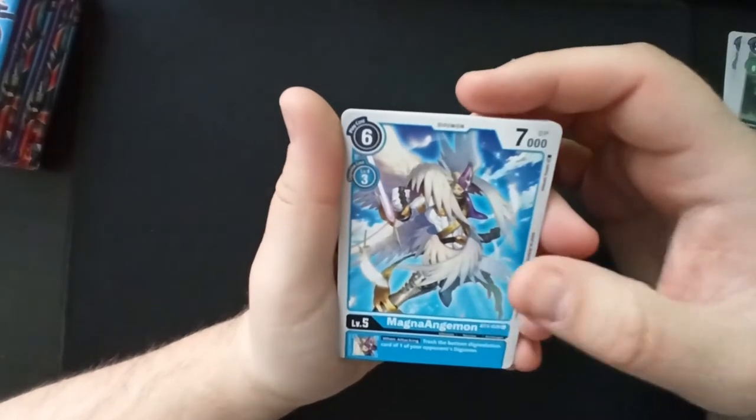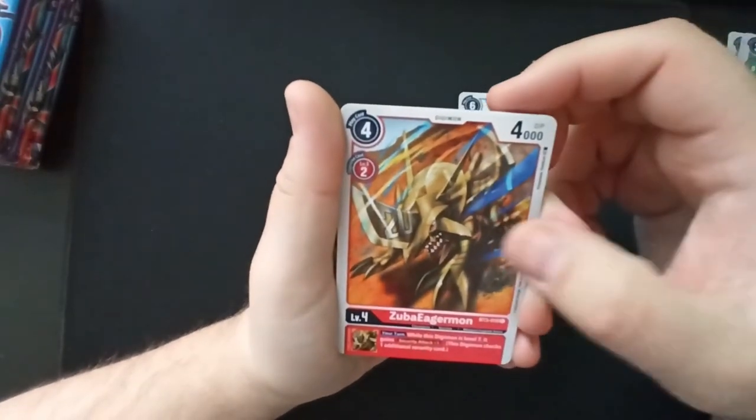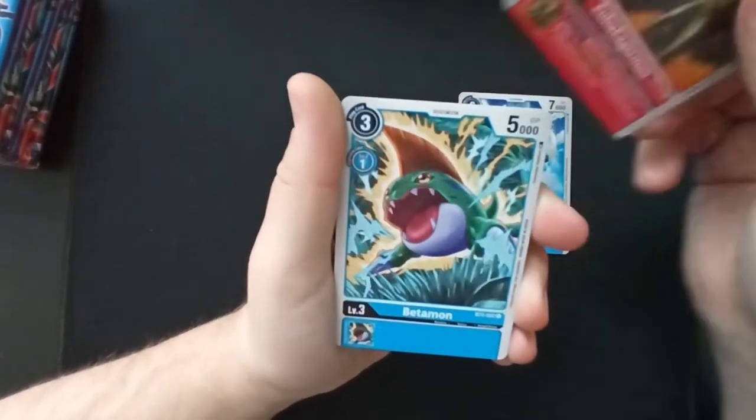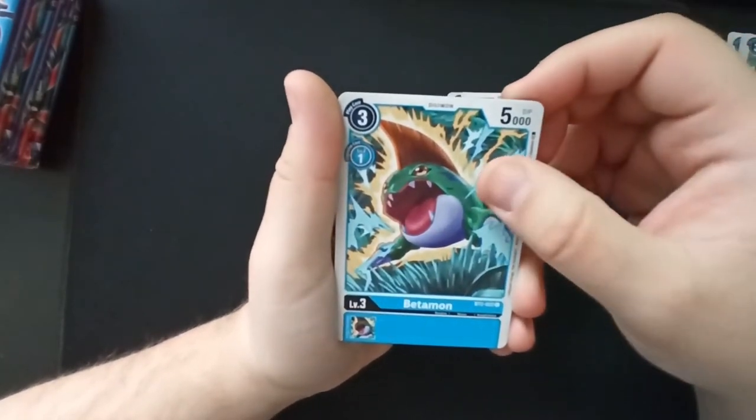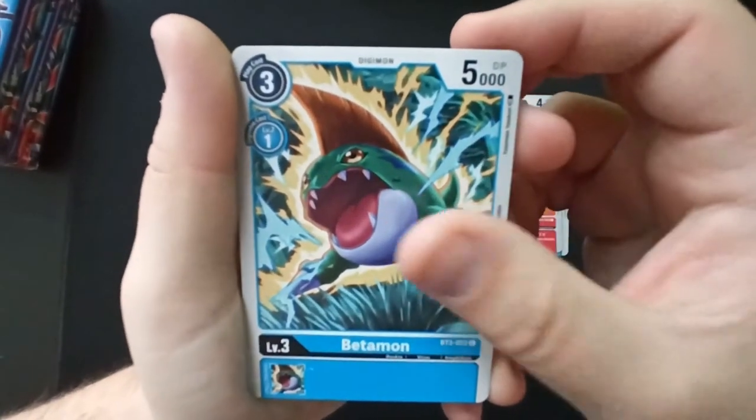Magna Angemon — one of my favorite Digimon, it looks so cool and powerful. Zubaeagermon... Betamon — damn, that looks a bit pissed.